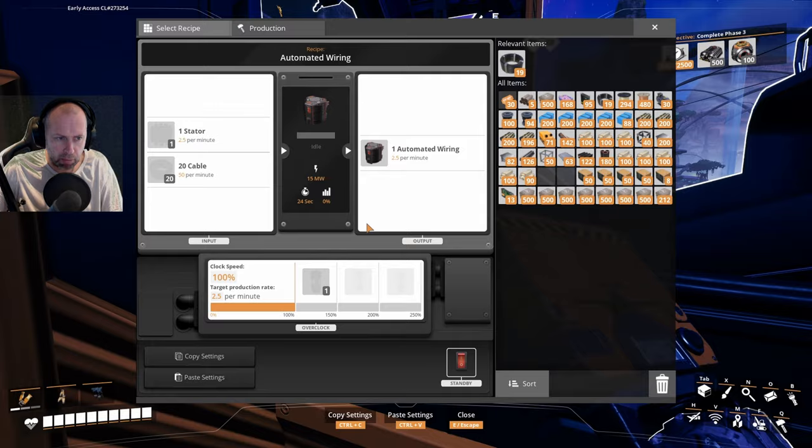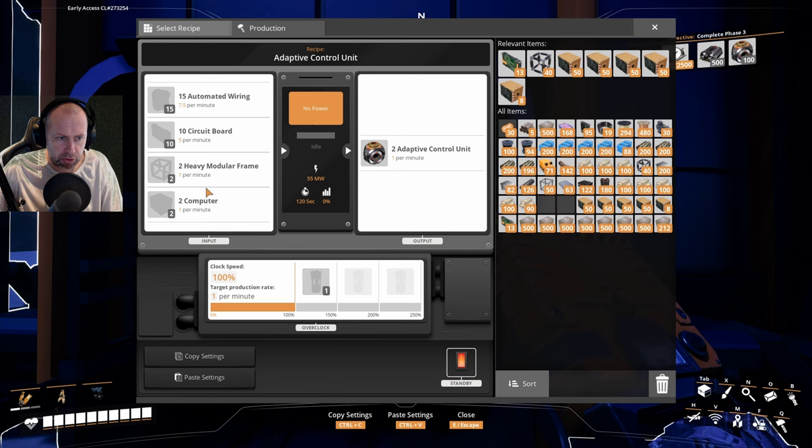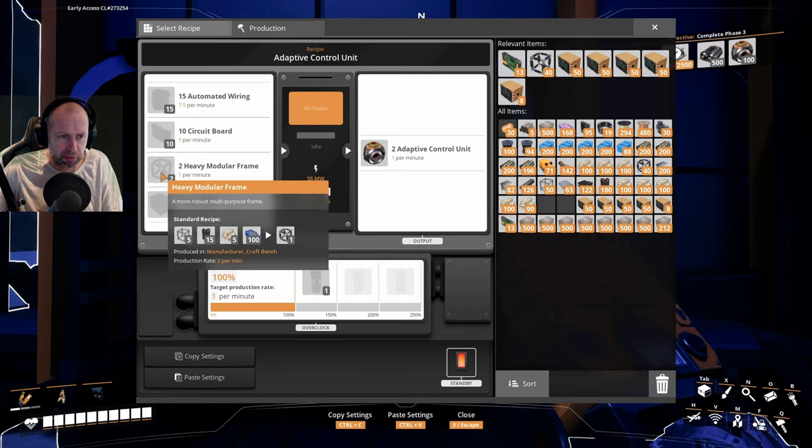Automated wiring needs stator and cable. So we actually need to bring computers up, circuit boards, and make automatic wiring. Heavy modular frame is being made up there. We need to hook all this together. It's only 100, but it's a lot of work. We need 200 computers and 200 heavy modular frames.